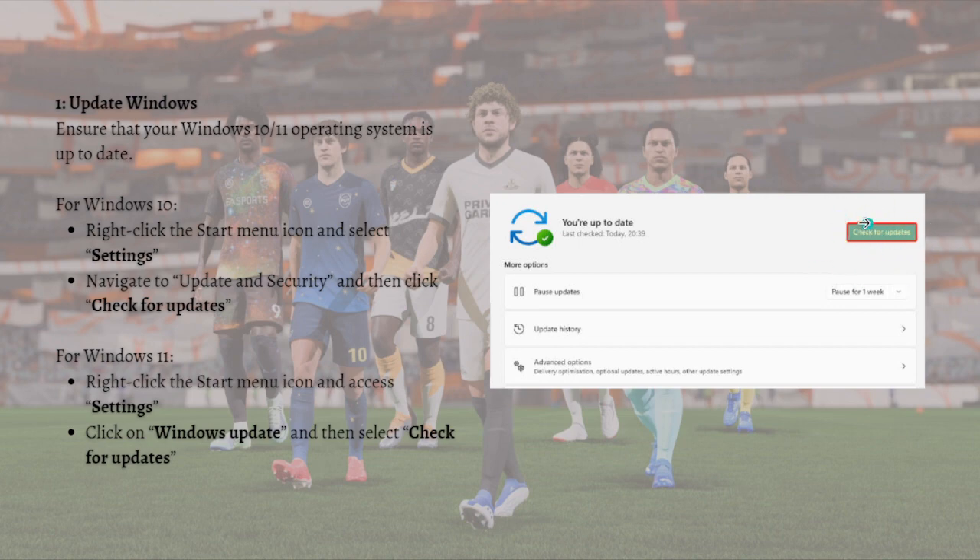Here is the Check for Updates button as you can see in the photo. For Windows 11, right-click on the Start menu, access Settings, click on Windows Update, and then select Check for Updates. That's it for the Windows update fix.